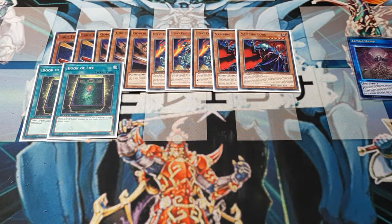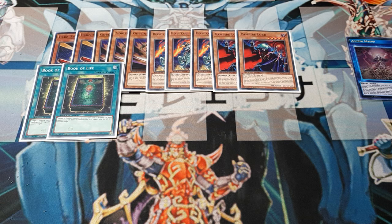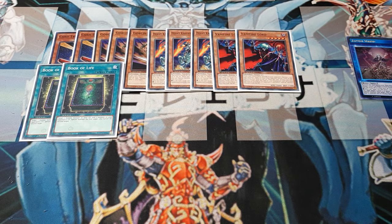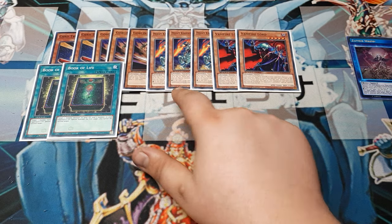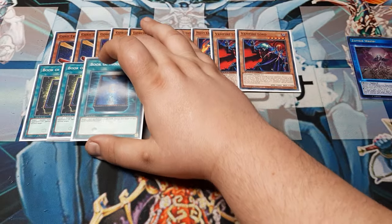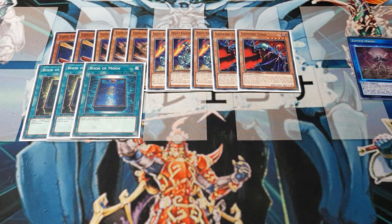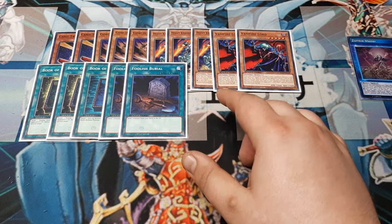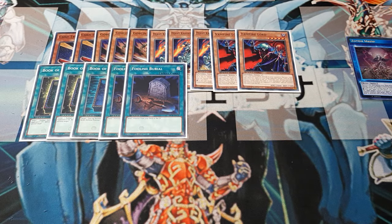First up, two copies of Book of Life. This is important because of the Card Trooper plays, and also mid-to-late game. What we can do is target a zombie in our own graveyard and a monster in our opponent's graveyard — there has to be a monster in the opponent's graveyard. Special summon the first target while banishing the second. This helps us with Card Trooper. Maybe we went second, maybe they did a fusion or something. This could generate into anybody, including a Vampire Lord. Or mid-late game, heavy knight's in the discard — we can special summon it back and then do the normal summon to get rid of a special summoned card. I'm also using a single Book of Moon in the main deck for obvious reasons, plus two Foolish Burials. If the opponent does something with fusion, this is a great way to get into Heavy Knight quickly with Books of Life.